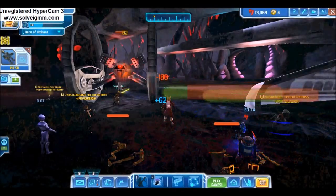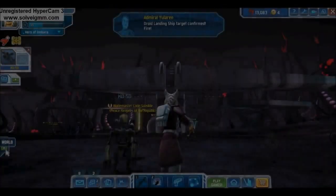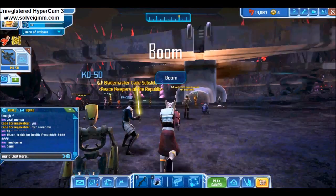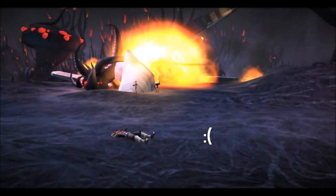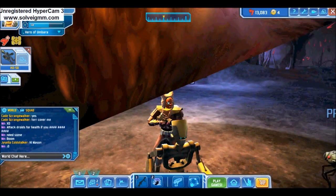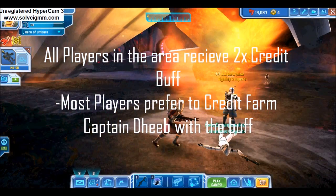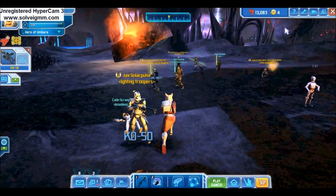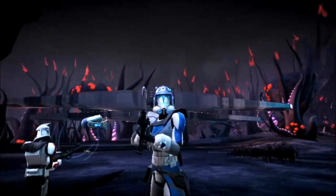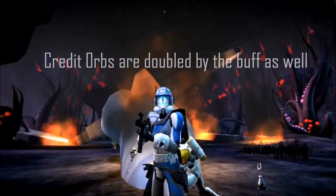Once the hailfire is destroyed, droid waves will cease and the dropship will close. Back away from the dropship and enjoy the fireworks — just don't stand too close, it might kill you. All players in the area when the dropship is destroyed will be rewarded the double credit buff, which doubles credit payouts in open world environments. Most players who receive this buff head directly to the Trandoshan camp to credit-farm Captain Deeb. The ease of the boss, the double credit amount of 250 credits, and the 2-minute respawn allows players to make credits very quickly. Credit orbs around the Jedi Temple are also doubled by the buff.